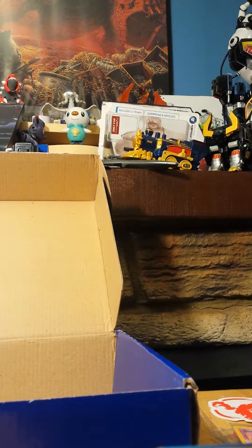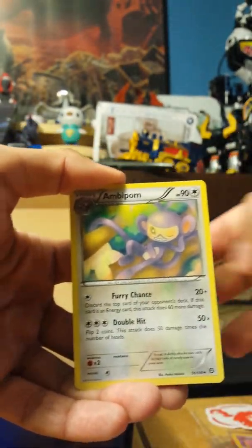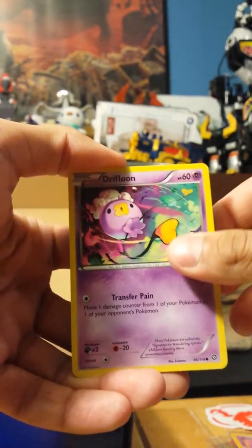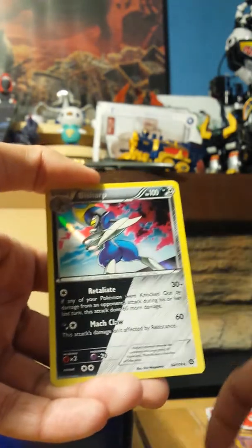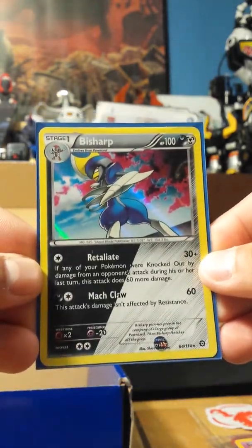Starting with a Lampin. Got a Lampin. Ambipom. Flaffy. Yanma. Apom. Larvesta. Drifloon. Pawniard. Reverse holo Pawniard — Pawniard two-run pack. And the rare of the pack is a Bisharp holo, which is one of the new dual types, and it's shiny. That is actually really nice because I really like Shiny Bisharp — it's blue. Bisharp is a pretty cool Pokemon. I don't use it very often, but it's pretty cool. I love that, that's pretty.